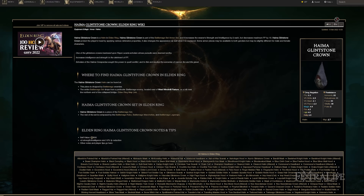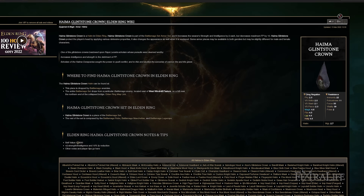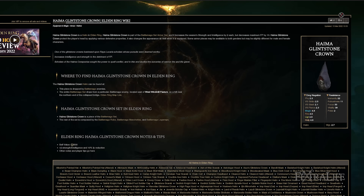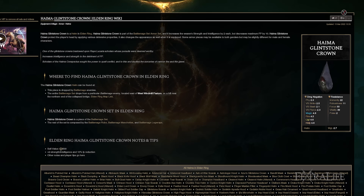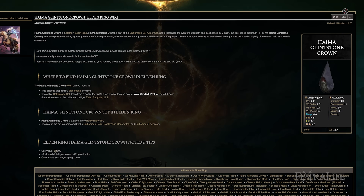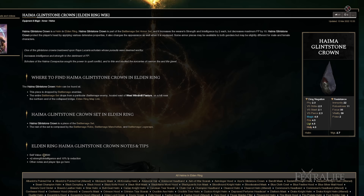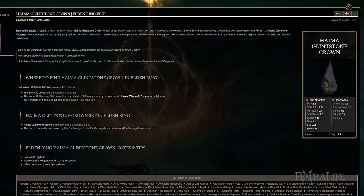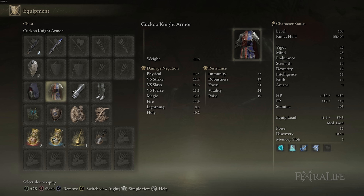I use the Hyma Glintstone Crown for my helmet in order to get a couple of strength and a couple of intelligence. It costs some FP, but that's not a big deal. If you're using the Brass Shield, this will help you meet those requirements, and the strength also contributes to your melee damage as well as your ability damage. The intelligence contributes to spell damage if you're using spells. The rest of the pieces are the Cuckoo Knight set — chest, legs, and gloves.